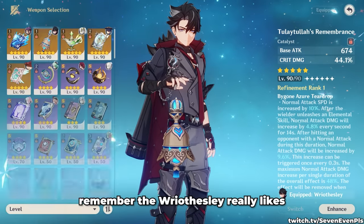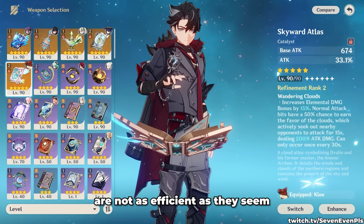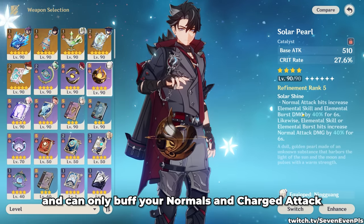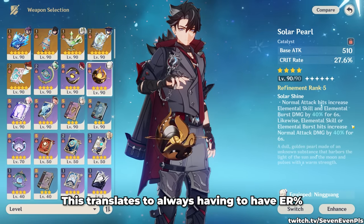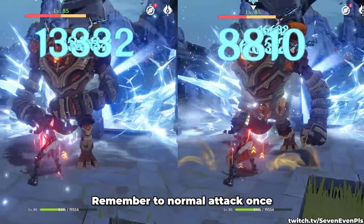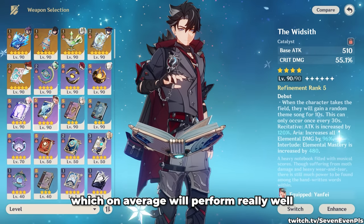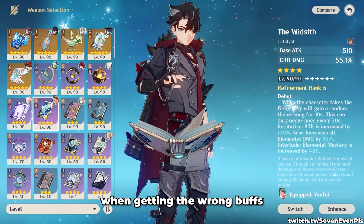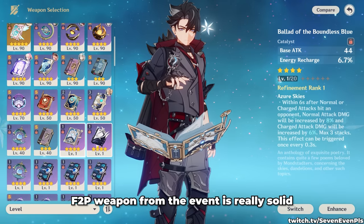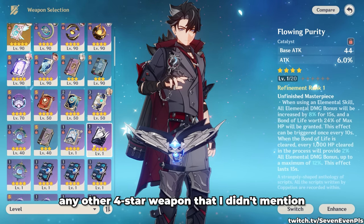When choosing a weapon, Reisly likes most 5-star options, but a few 4-star options people try are not as sufficient as they seem. Swallow Pearl cannot be activated by his skill and can only buff normals and charge attacks after using the burst, meaning you always need enough ER before your skill for a mere 6 seconds of buff — if using it, normal attack once before the burst to buff it as well. Widzit on average performs well but in practice may lead to slower runs when getting the wrong buffs, especially outside of melt teams where elemental mastery buffs become useless. The current free-to-play event weapon and the Fontaine craftable are both solid picks and preferable over any 4-star not mentioned.